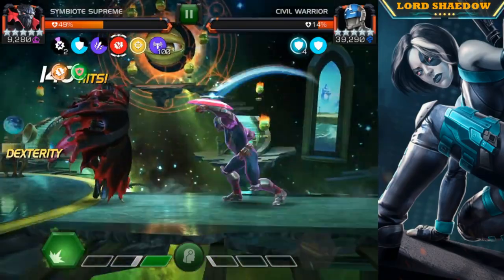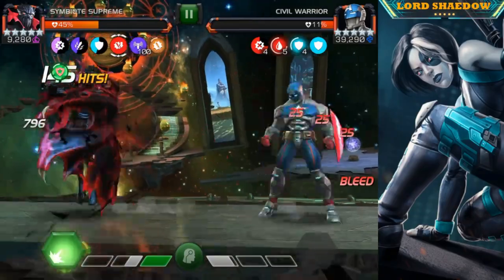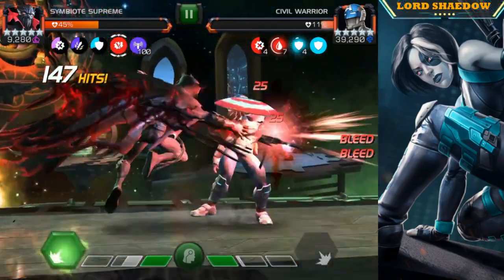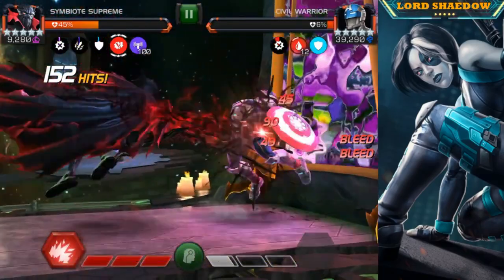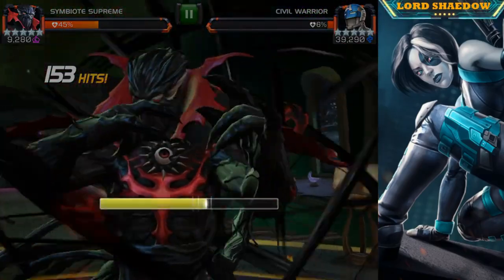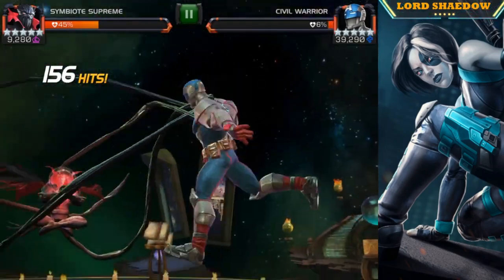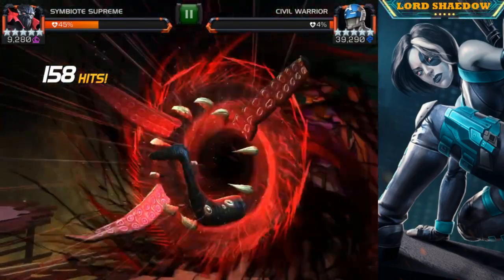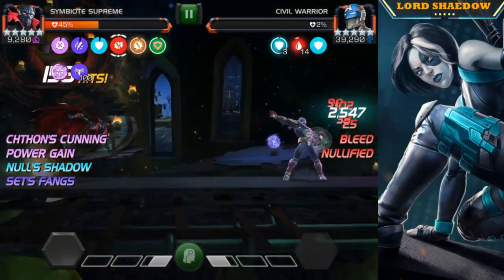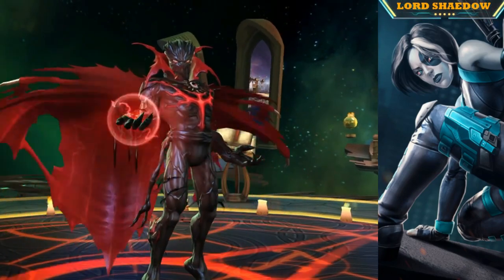Parries are not working great, so I'm taking more block damage than I want. Got 100 genetic potential, and he was nice enough to throw his special this time instead of making me bait it out. And that's it — that's going to do it!